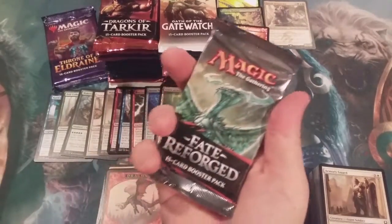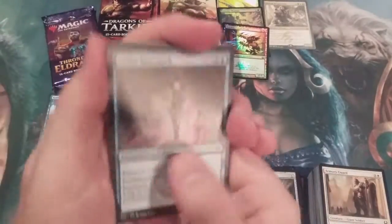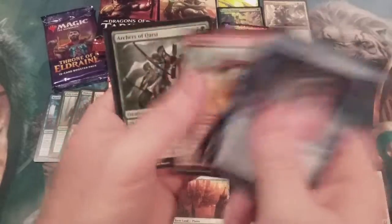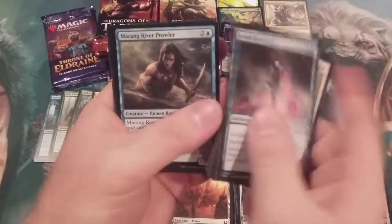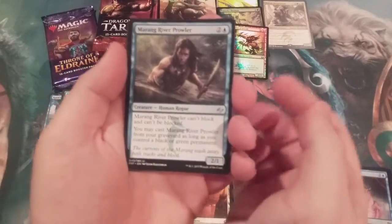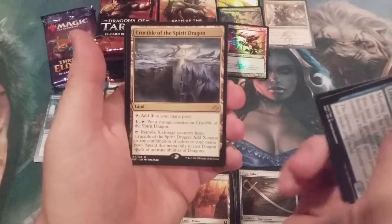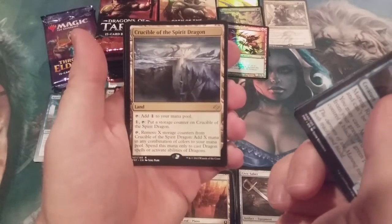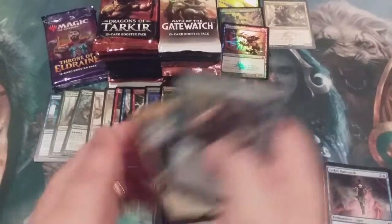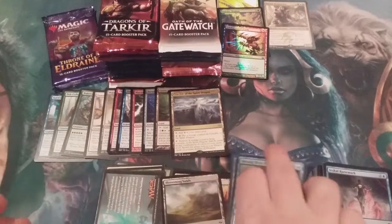Pack number 11, Fate Reforged. We might see a Monastery Mentor — perhaps a Fetchland. We get Crucible of the Spirit Dragon with no Fetchland. Back-to-back Rare Lands.